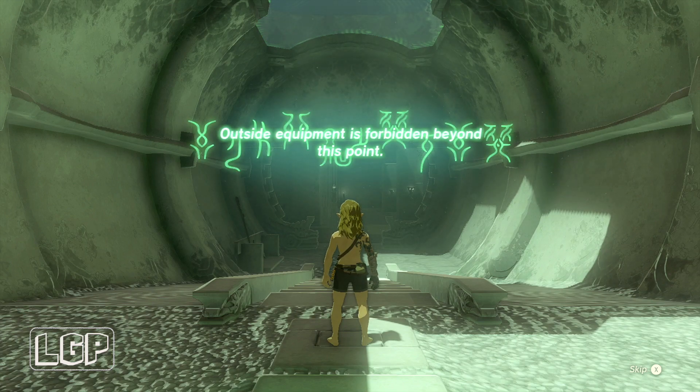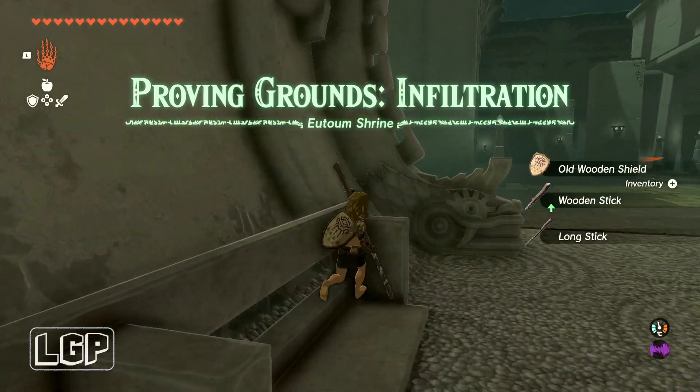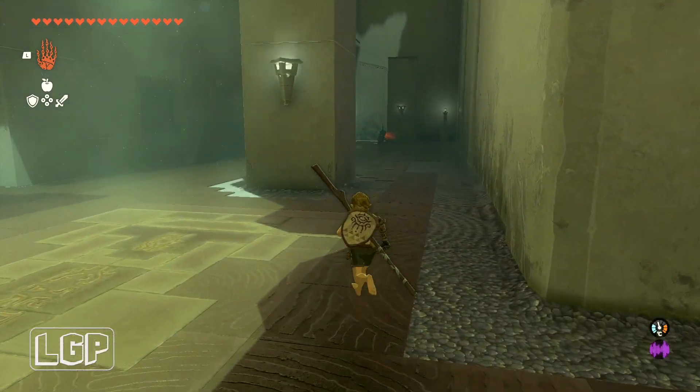You get a long stick and — actually, you don't get a bow. You get two sticks, one big one and one small one. And then you get a shield as well.